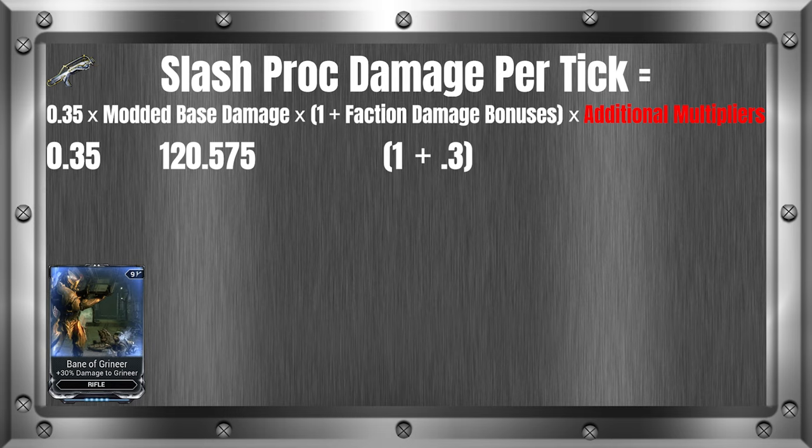The last thing we need to fill in is the additional multipliers. This includes things like headshot multipliers and the crit multiplier of the weapon. In this case, we have a 2x crit multiplier, but this is only applied if we score a crit. I won't be getting a headshot for this example, but most headshot multipliers are 3x. So you'd multiply these multipliers together, then insert them into the formula and solve normally. Keep in mind that some enemies have a critical headshot damage bonus, which results in an additional 2x if a crit was scored with a headshot.